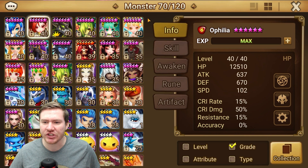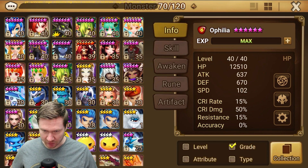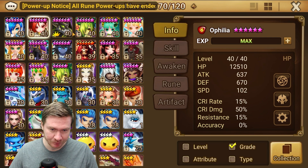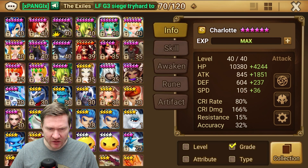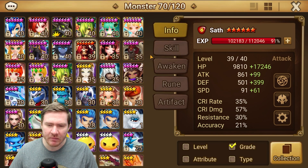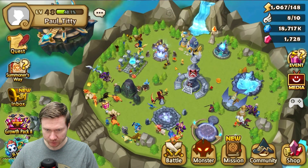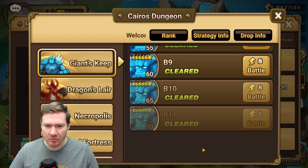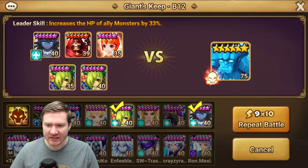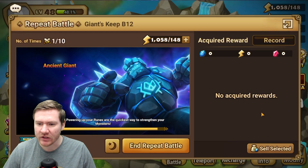We went ahead and six-starred Ophelia because she helped us out in the 2A Sath dungeon — we were able to do level four, which is pretty cool to farm level four relatively easily on our first 2A. We six-starred Charlotte too. Sath is about to be max level, and our GB12 team is running. It seems to be about a 95% success rate — I've run quite a bit and only failed like twice.